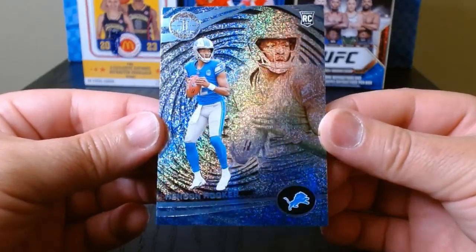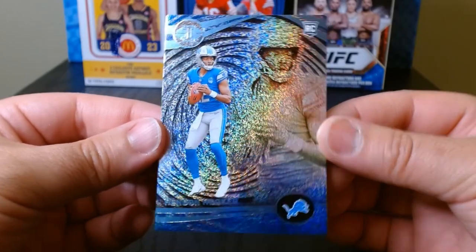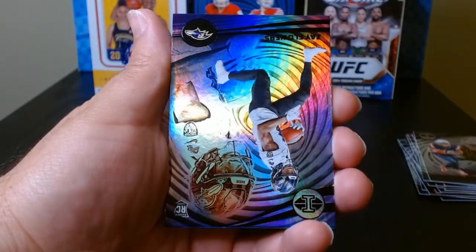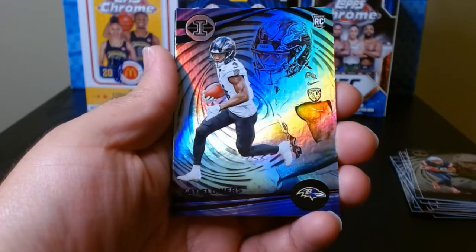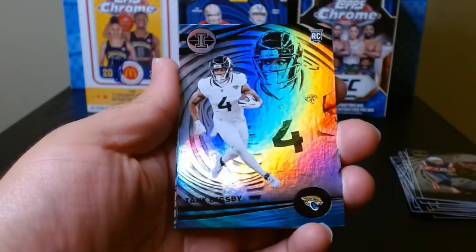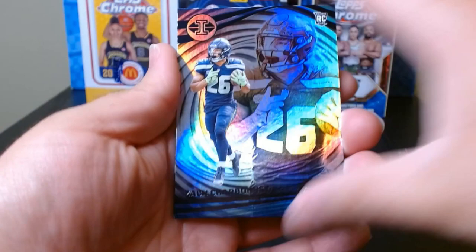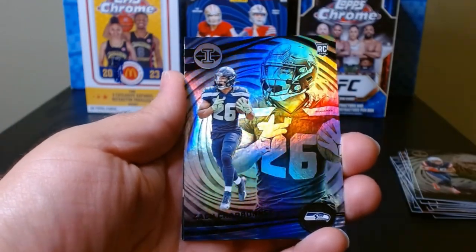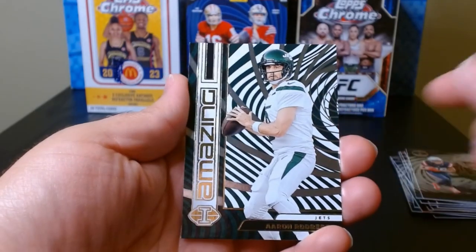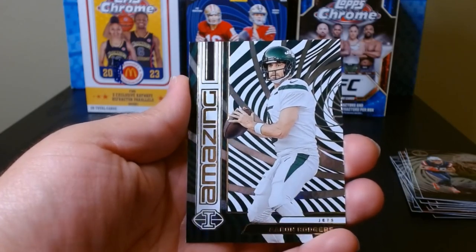He is a quarterback - I don't know if he'll get a chance to play in Detroit anytime soon, but he is a rookie quarterback so we'll take it. Pack number five - James Connor, always a solid running back. Zay Flowers rookie, I'm a fan of Zay Flowers. Tank Bigsby - so we get both Tanks, Tank Dell and Tank Bigsby. Another rookie, Zach Charbonnet. Running backs galore. A green of Tyreek Hill - not that great. And Rogers - look at that, it is a good looking card.